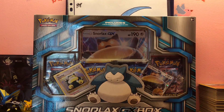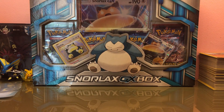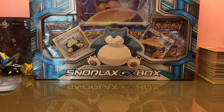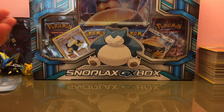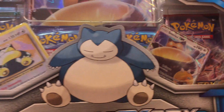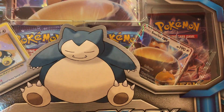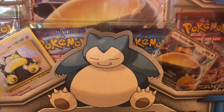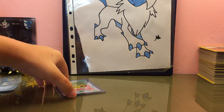We got our first GX card in English — the official one with the basic stuff. It comes with the Snorlax holo from Base Set, like the only thing they didn't end on evolution. And the new product's got the Snorlax GX promo — it looks devastating, man.